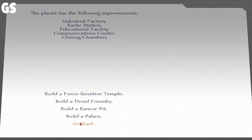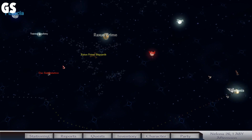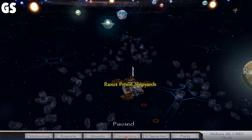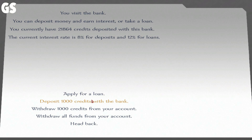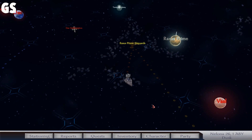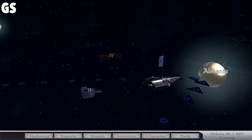How much is the Force Sensitive Temple? Way too much more than I already have. How much do I have in the bank? The Raxus Prime Shipyards is right over here. Let's go check that out. I want to see how much I have in my inventory — just under 4,000. Let's go to the bank, and we have basically 22,000 almost. That's pretty awesome. Let's make a withdrawal.